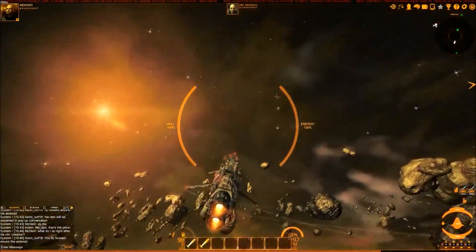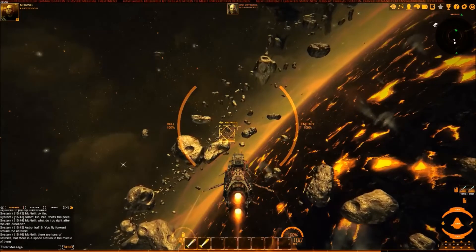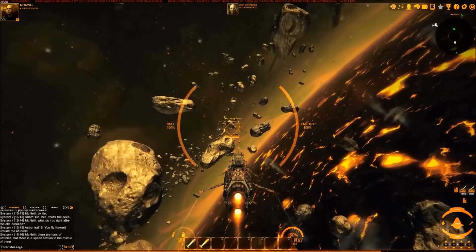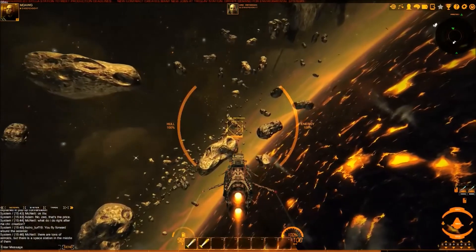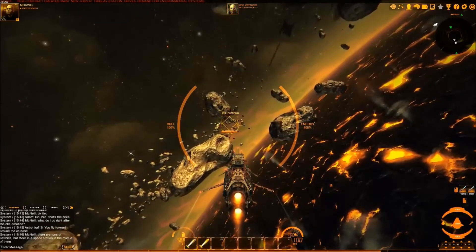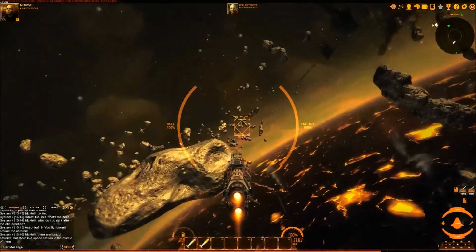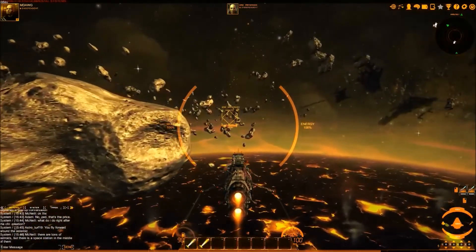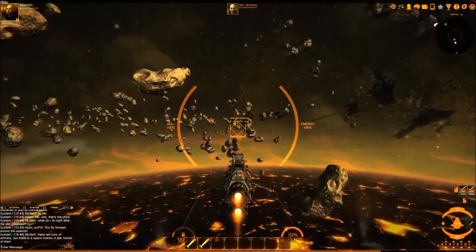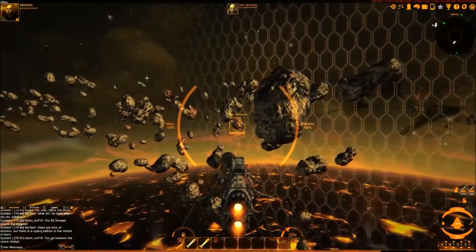One more ore asteroid and then we'll leave — hopefully this is helpful. I know it was a little daunting at first figuring out how to mine. You can't just go up to any asteroid — most are probably just dense rock without valuable contents, at least in this game. It was daunting to figure out where to go, so I'm happy to have figured it out and share it with anyone playing this fascinating game.